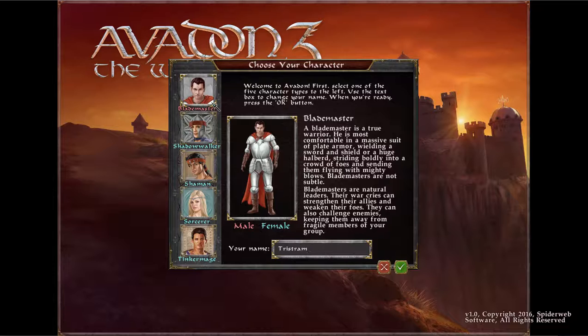We've got several character classes to choose from. We got five types. Welcome to Avedon — select one of the five character types to the left, use the text box to change your name, press okay. The Blademaster is a true warrior, most comfortable in a massive suit of plate armor wielding a sword and shield or a huge halberd. Striding boldly into the fray, striking with mighty blows. Blademasters are not subtle. They are natural leaders — their war cries strengthen allies and weaken foes, and they can challenge enemies, keeping them away from fragile members of the group.